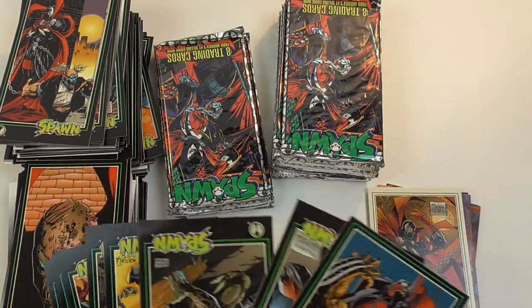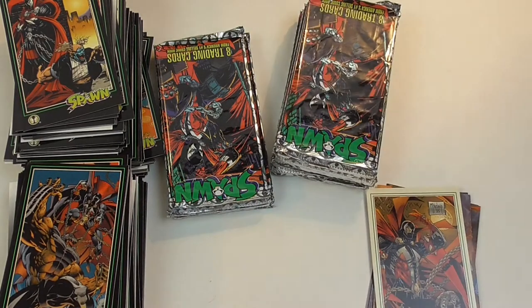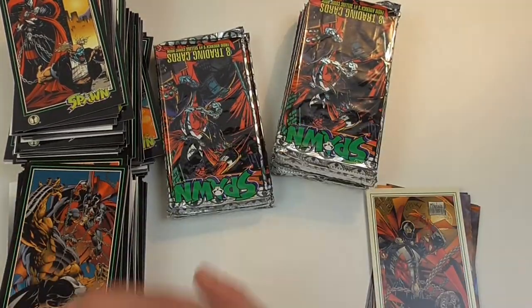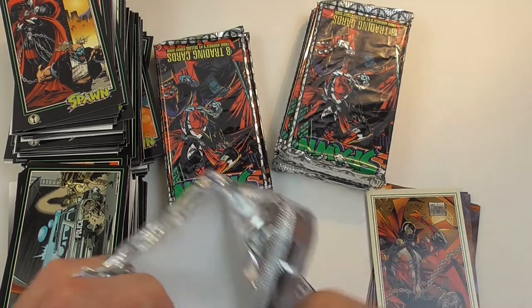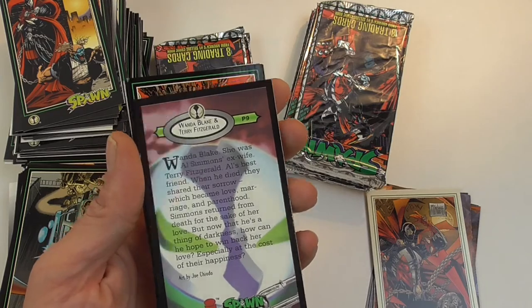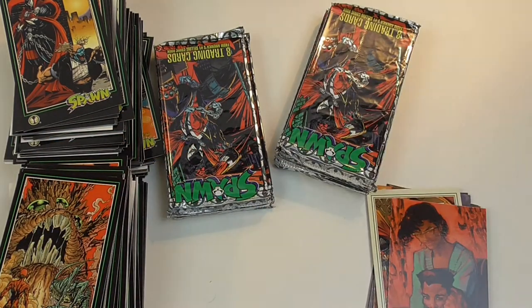No promo card in this one, that's a bit weird. Nothing out of the ordinary in this pack. Some more base cards - just showing off a few of them. And another nice painted artwork of Al Simmons and his wife - or rather, his widow and her new husband Terry Fitzgerald.